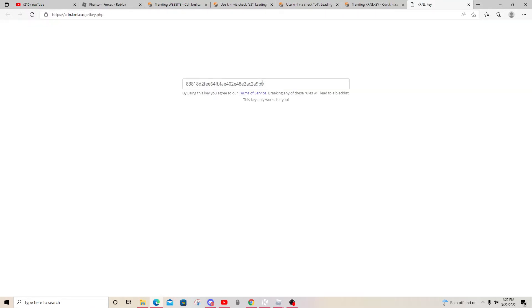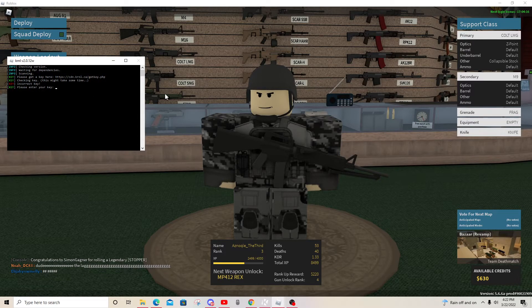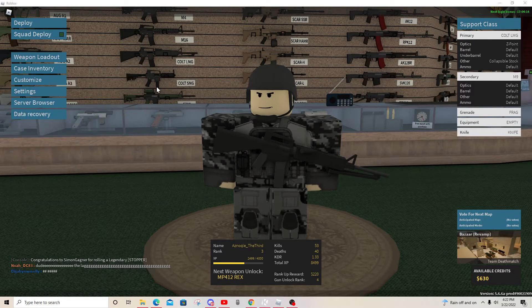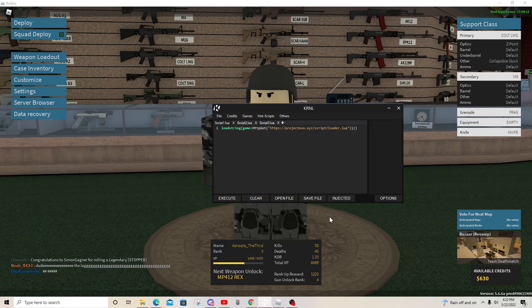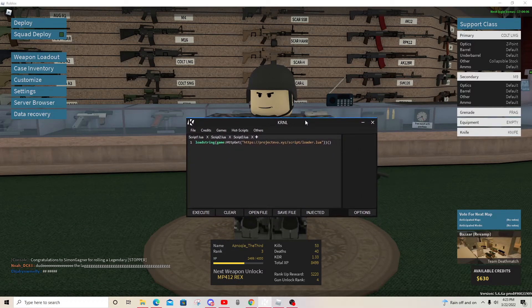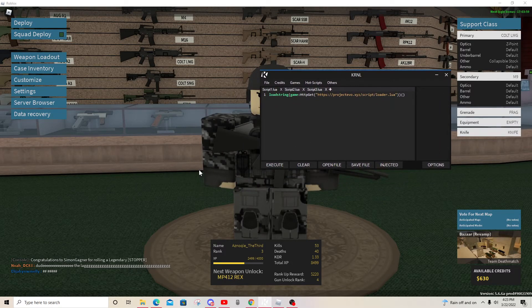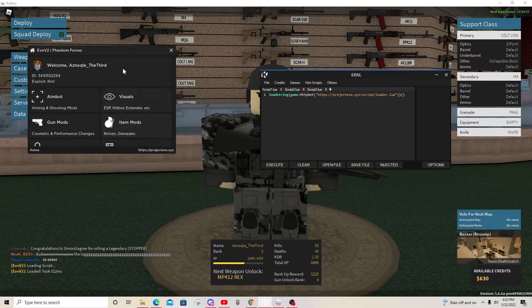When you click that, it's going to display your key and you want to copy it with Ctrl+C. Then open your Roblox game, open Krnl, paste it with Ctrl+V, and click Enter. Your thing is going to say 'Injected.' You don't have to get the key every single time you inject — only every 24 hours. So it's 4:23 right now, I'll have to get it again tomorrow at 4:23. Click Execute and there you go.